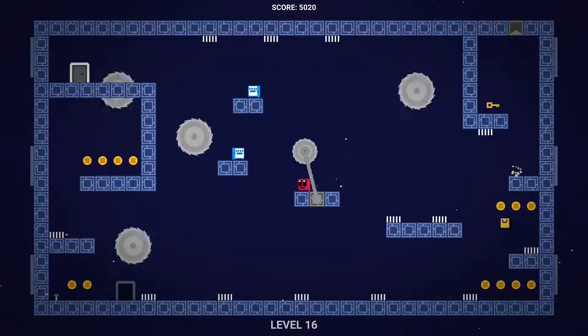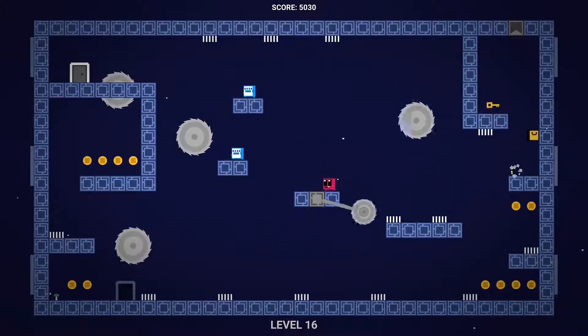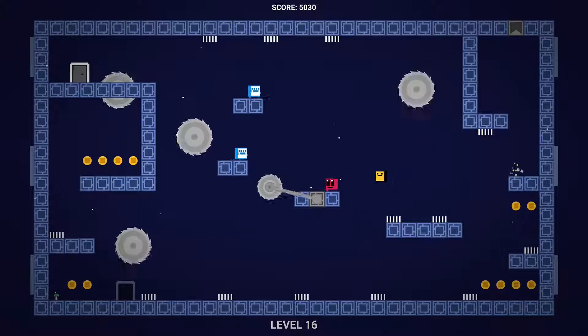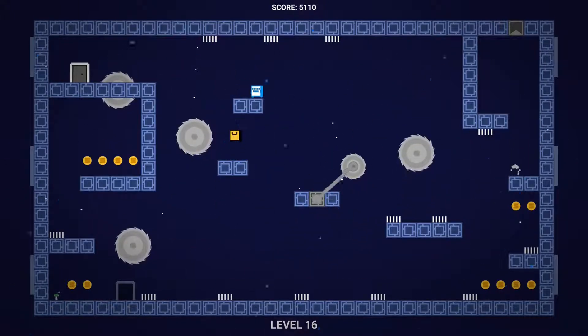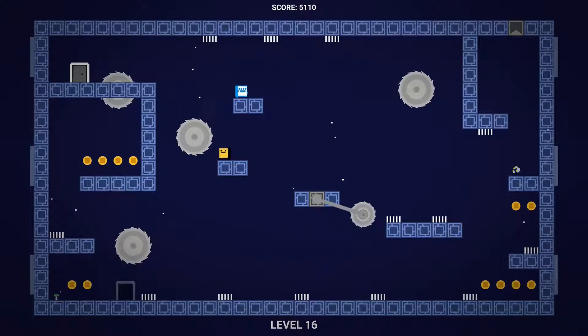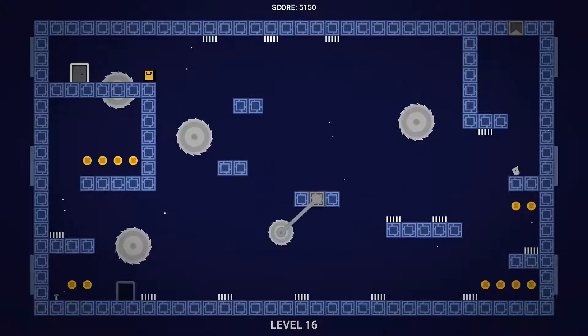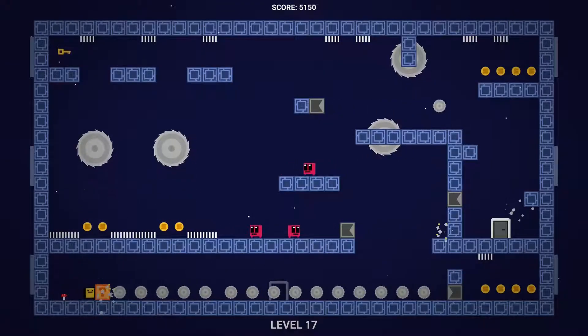Head all the way up to the right to pick up the key. Time the saw blade, jump across, pick up the key, slide back over. Wait for this big saw to come across, time the middle gap, wait for the rotating saw, jump up on the side, slide over to line up on the top, jump up here, kill this blue guy, and jump over to the exit.